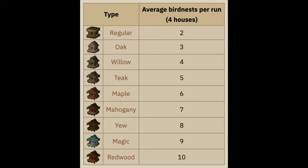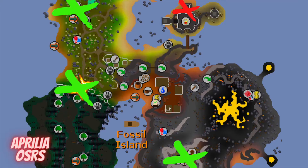Birdhouses are great for passive XP, and the higher level birdhouses give you more nests, which means more rings, more seeds, and you can also get clue scrolls.